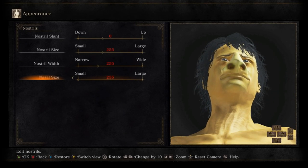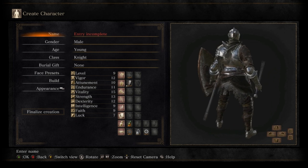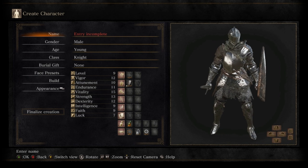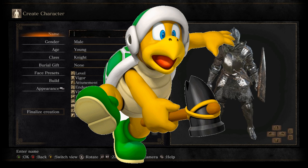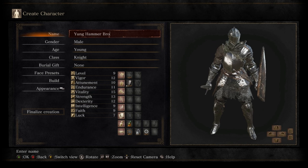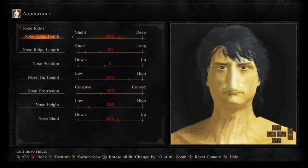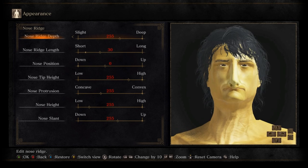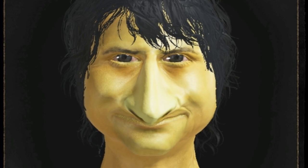Oh man, this is looking great. Hello, welcome to Dark Souls! I'm making a new character here, and I think this will be the best character ever. It's gonna be the Hammer Bro from Super Mario, and I'm gonna make my character look like him. This seems a little too plain — I got something else here. Yeah, that works. Seems like a good start, maybe a little bit brighter.